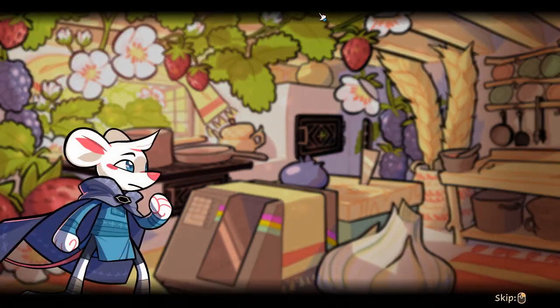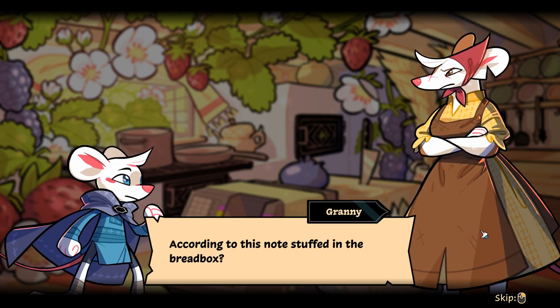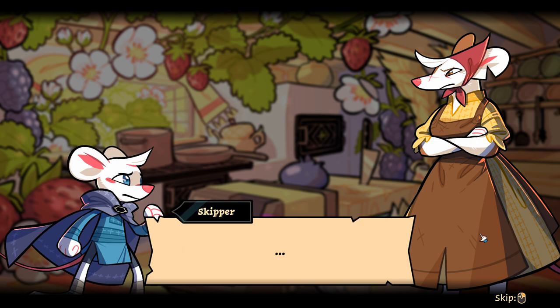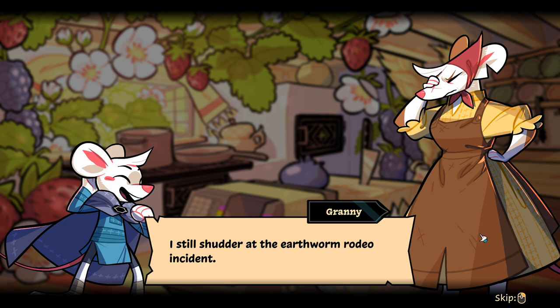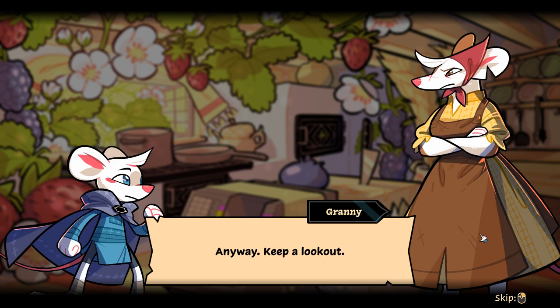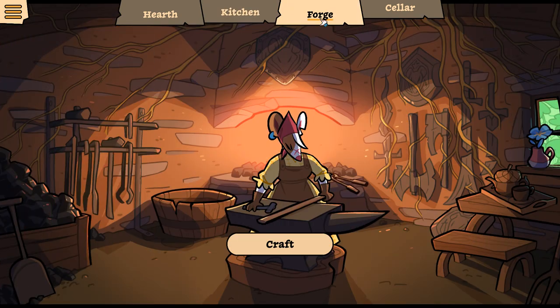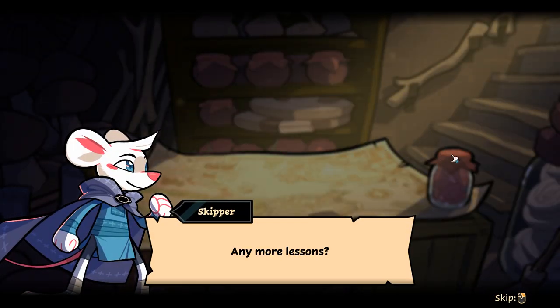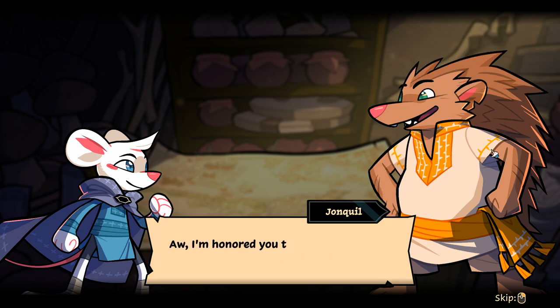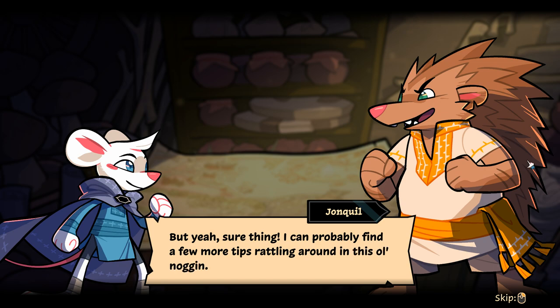This game is almost too cute to stand — I feel like it's giving me cavities. 'According to this note stuffed in the bread box, that wayward cousin of yours went out foraging again. I'd feel better about it if she weren't so prone to getting distracted — I still shudder at the earthworm rodeo incident.' Maybe we'll find Poppy on our next little expedition. 'Any more lessons?' 'I could probably find a few more tips rattling around in this old noggin — I'm ready when you are.'